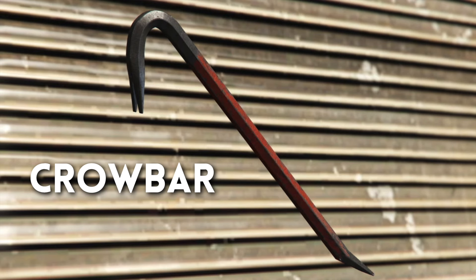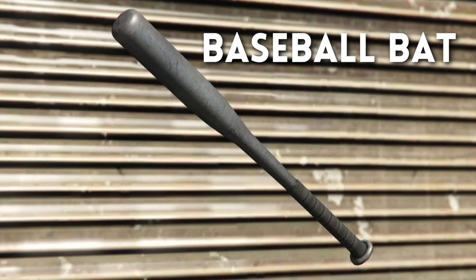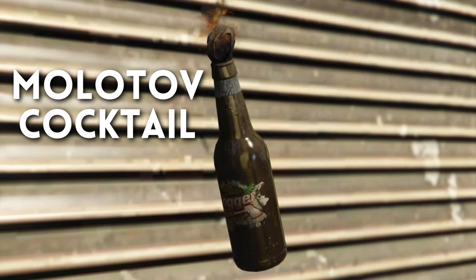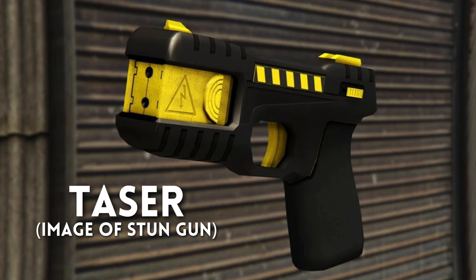Crowbar — I wonder if this will just be used as a weapon or if we can also use it for other things, which would be quite interesting. A pool cue has been a weapon in the game for a while but doesn't seem to really get used. Also: baseball bat, knife, molotov cocktail, grenade, and taser.